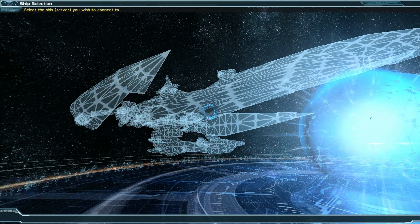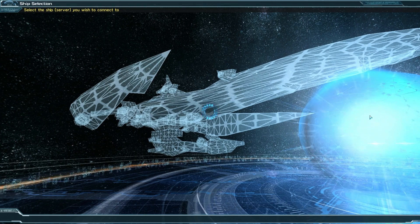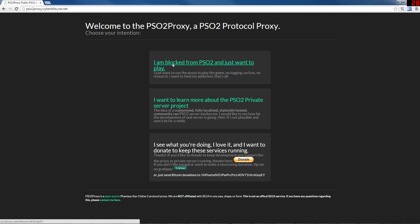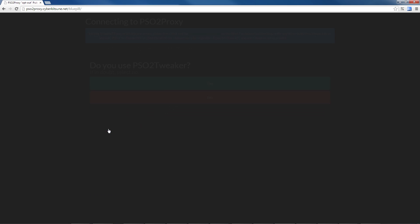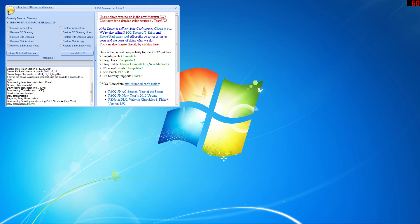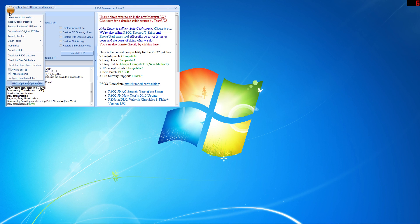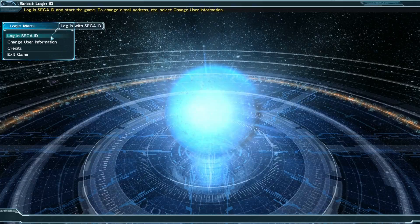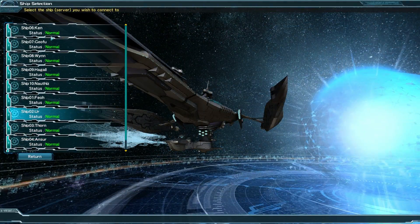If, however, you see a screen with a spinning icon, there's one more thing you'll need to do. Hit Alt+F4 to quit the game. Open a web browser and do a search for PSO2 proxy. This will lead you to PSO2proxy.cyberkitsune.net. Click on the first link and it'll present you with the rules and notices for the PSO2 proxy. Once accepting them, say yes that you're using the PSO2 tweaker. Highlight the link that ends in .json and copy it. Next, relaunch the PSO2 tweaker and go to the orb in the upper left corner. Go to Other Tasks and click on Configure PSO2 Proxy Server Settings. When the Configuration JSON window pops up, paste in the URL you copied a moment ago and click OK. Now, launch Phantasy Star Online 2 again and you should be able to access the ship selection and log in.